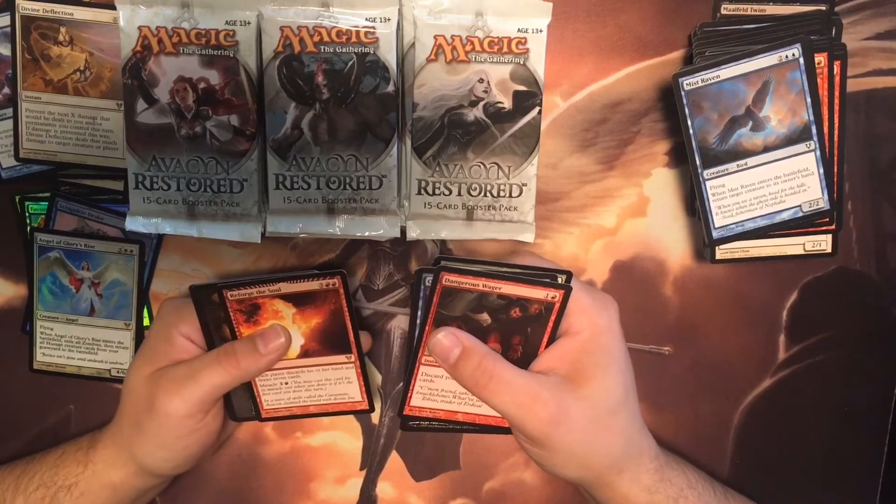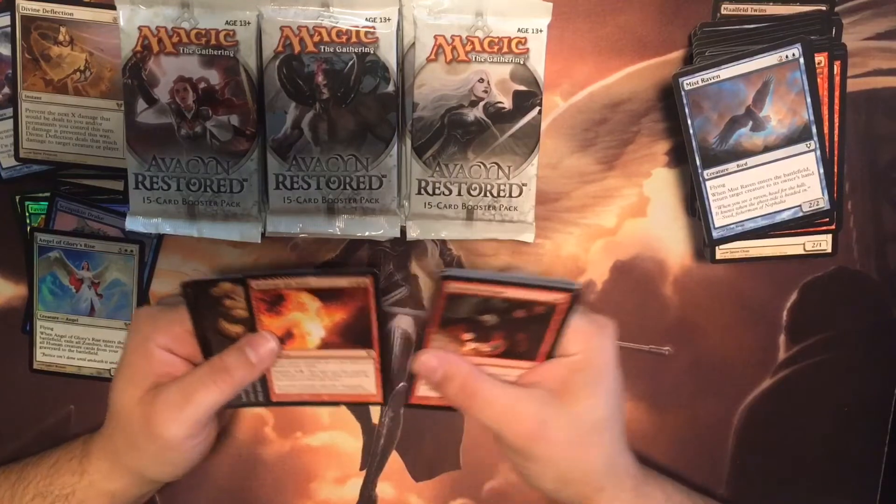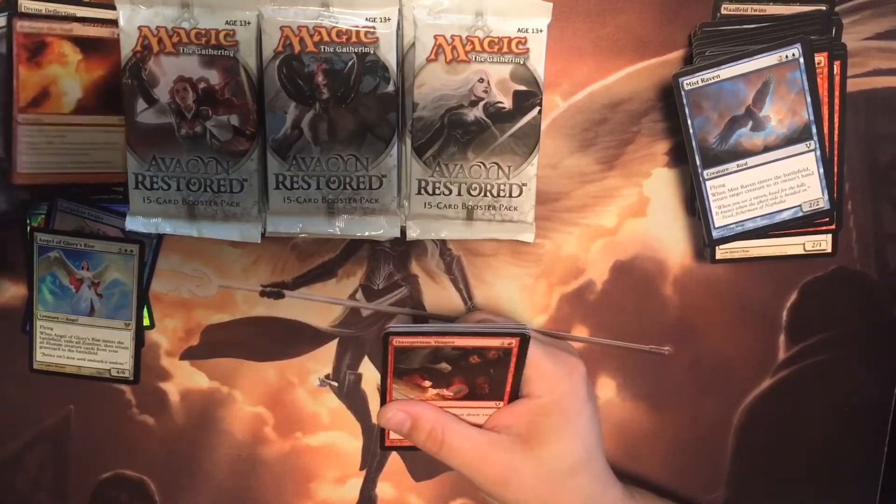Reforge the Soul — each player discards their hand and draws seven cards, with a miracle cost of two. I dig it.